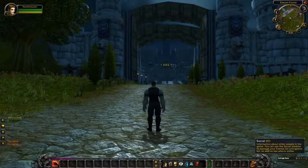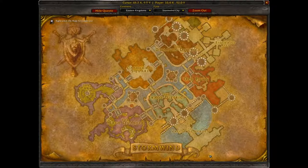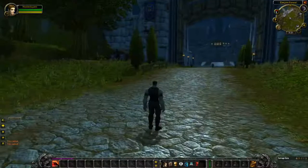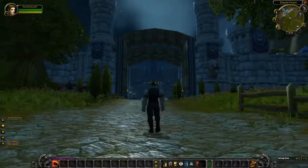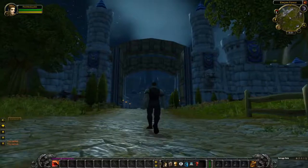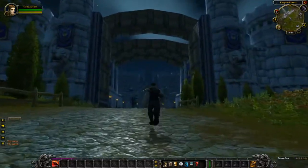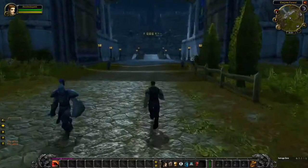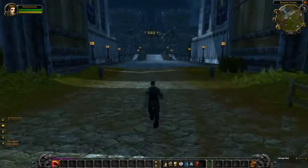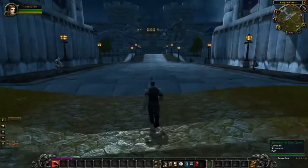Alright, so right now this is what the map looks like in Elwynn Forest. This is Stormwind, this is what the map looks like, and this is the entrance to Stormwind. As you can see, there are two flags for the Lions, and there are statues on each side too. We're going to head inside and see what it looks like.